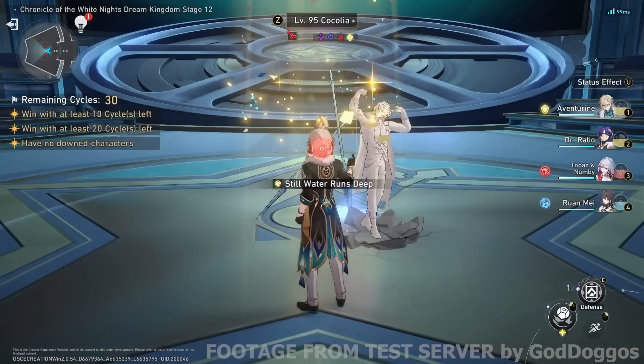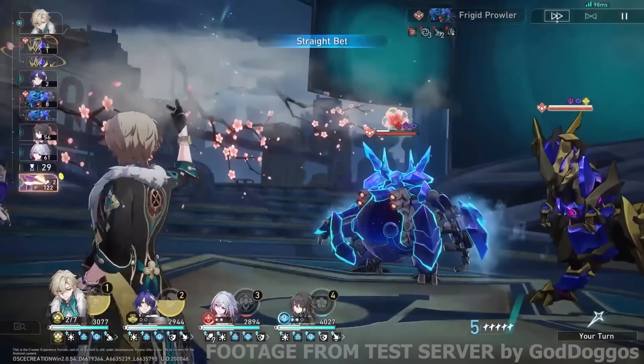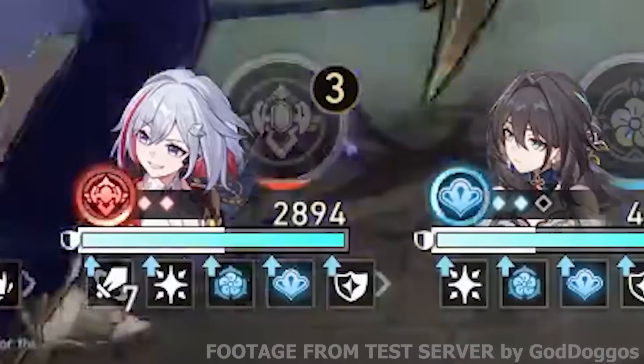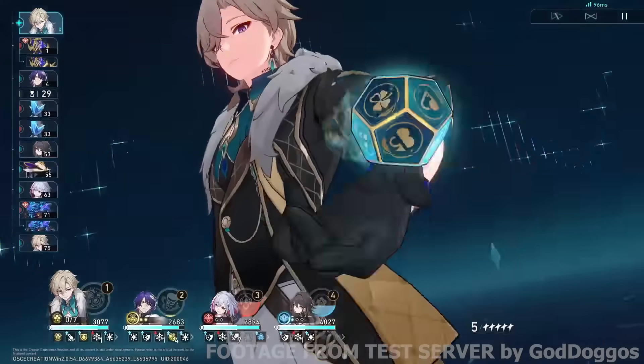To end this section, here's a simple conclusive overview of Aventurine's entire gameplay. You will spam his basic attack because you'll find that you won't even run out of his shield if you have good follow-up attackers like Topaz or Ratio in your team. He'll do solid damage as a sub-DPS, but never really overtake your main damage dealer.